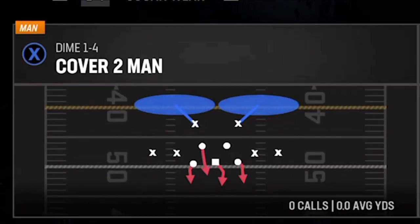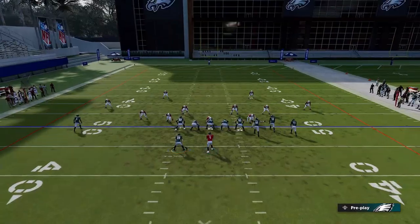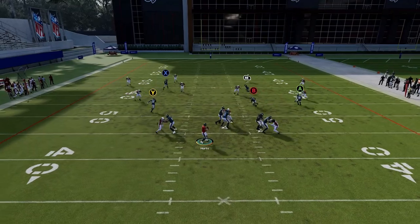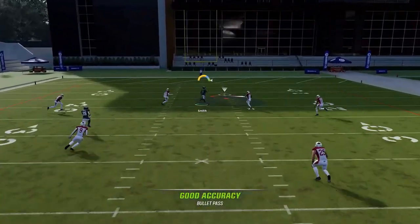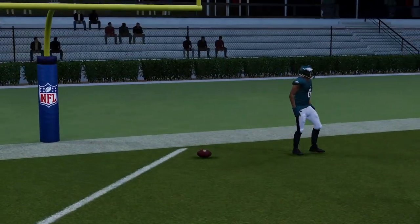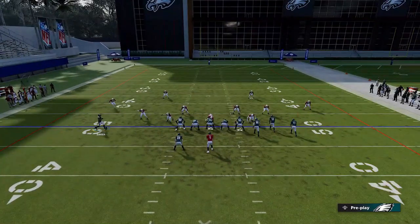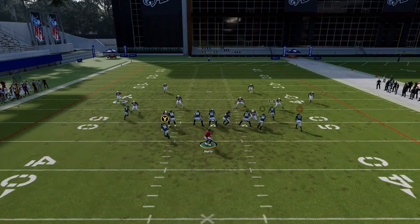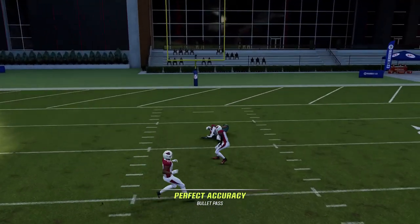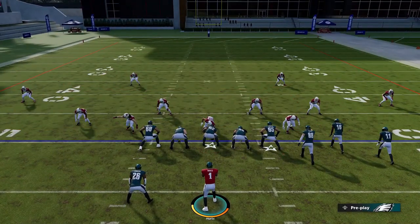Against Cover 4 Regular, same setup — motion this guy in, put the running back on a streak, and you'll see how the X route can really split the safeties. As long as you bullet pass it up and away, you can get over the top of a Cover 4 defense through the two safeties. It probably works a little better if you put the RB route on an out route instead of an in route — that will help split those safeties a little bit better.